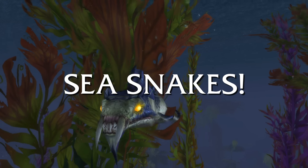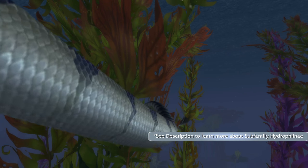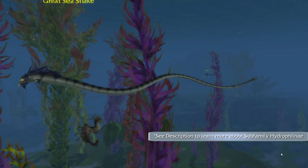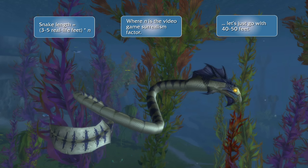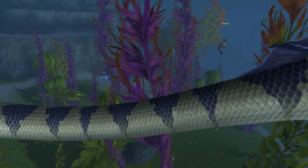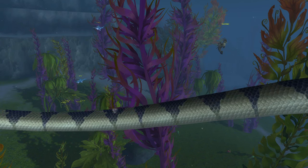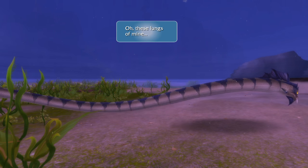Next up is the marine snake, which, yes, is a real thing. There are 62 species of the subfamily Hydrophaenae, which can be found in the Indian and Pacific Oceans. Most of these species are 3 to 5 feet long, but can reach lengths of up to 10 feet. Depending on the species, these snakes can be either gentle or aggressive. To note is that these snakes do not have gills, so like whales, they must come to the ocean's surface to breathe air.